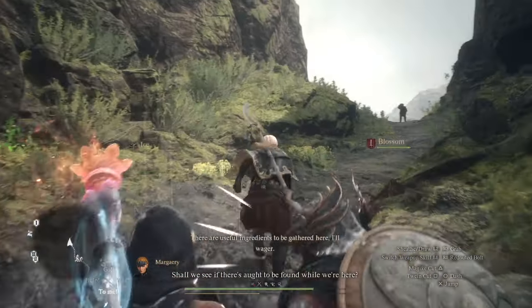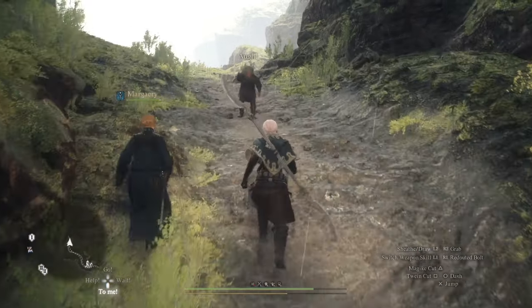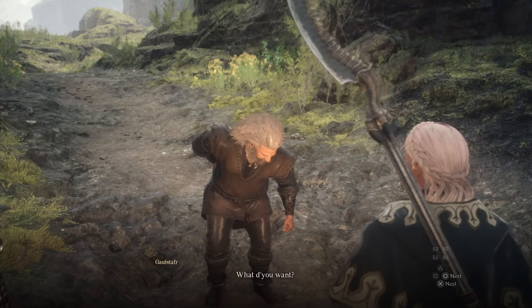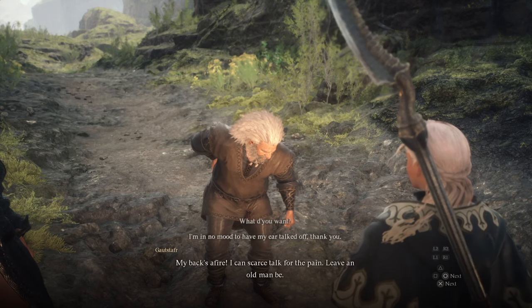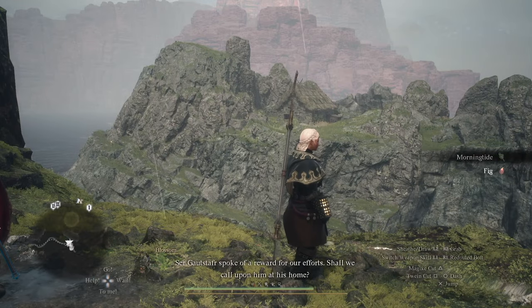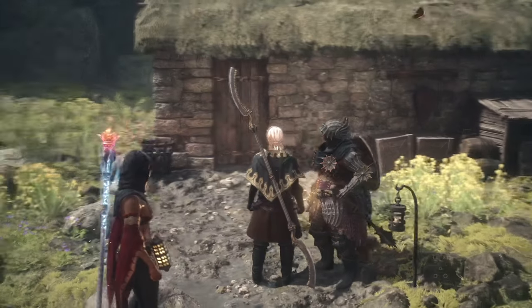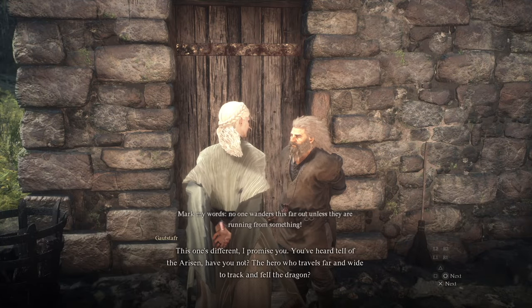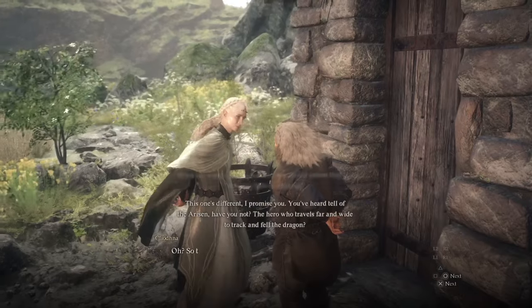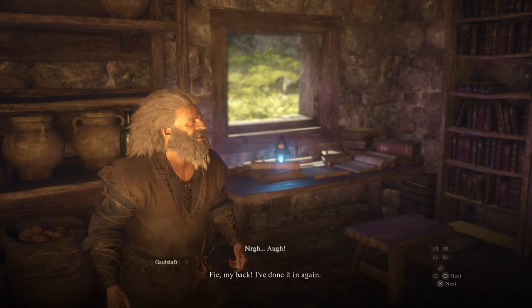At that point, you're going to see an NPC standing right here — this is the Dwarf. He's going to have a hurt back and will ask you for flowers. Pick up all the flowers in the vicinity or give him ones from your inventory, and he'll ask you to meet him back at his home. I also recommend dropping another port crystal here, because this NPC is very important. He's not only going to unlock Dwarven smithing for you, he's also a vendor with all the vocation weapons — this guy is a godsend.